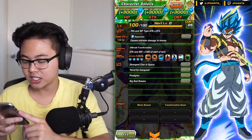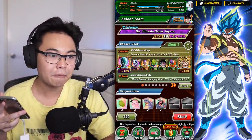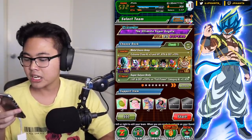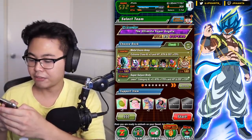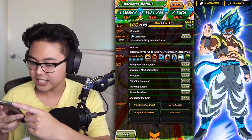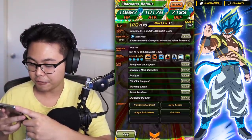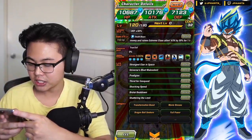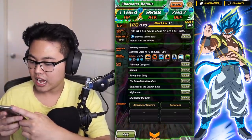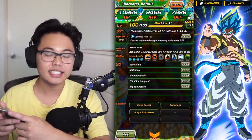His categories include Movie Bosses, Transformation Boost, and he will get Most Malevolent Clan at some point on Global — already on JP, of course. For the team, Brawly is our leader for the 170% attack boost. We're bringing Metacooler Army for the 70% stat boost. We have Golden Frieza from the movie because he provides Movie Bosses a support boost, and he has Prodigies, Thirst for Conquest, and Brutal Beatdown. The only thing he doesn't have is Big Bad Bosses. Piccolo has Thirst for Conquest and a support passive. Turles has Big Bad Bosses and Thirst for Conquest, and Lord Slug has the same links as Turles as well.